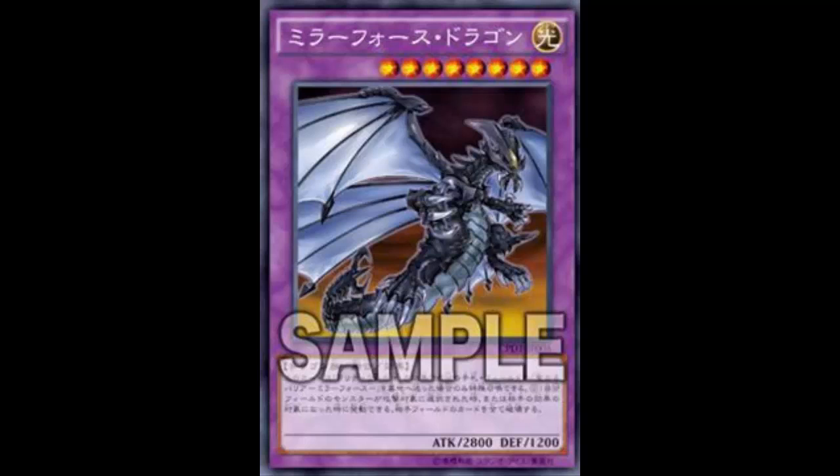Back to Mirror Force Dragon: it must be special summoned with Fang of Critias by sending Mirror Force from your hand or side of the field to the graveyard, and cannot be special summoned by other ways. During either player's turn, when a monster you control is targeted for an attack or an opponent's card effect, you can destroy all cards your opponent controls. That's a very powerful effect — not just attack position monsters, but attack position, defense position, set monsters, back row, pendulum scales — all cards on their side of the field are gone.